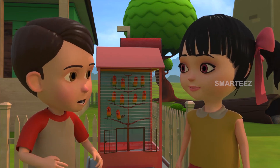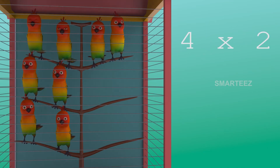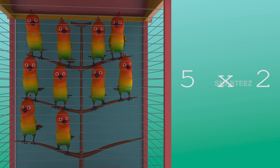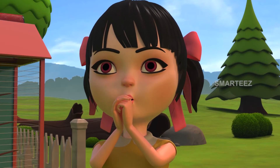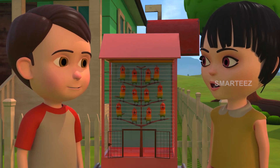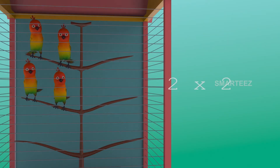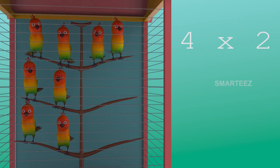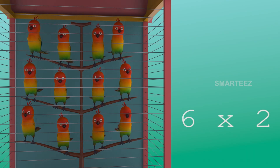There were eight; now two more make it ten. Yes, five twos make it ten! The fifth set of two parakeets made it ten. So five sets of two parakeets make ten parakeets. There were ten; now two more make it twelve. Yes, six twos make it twelve! The sixth set made it twelve. So six sets of two parakeets make twelve parakeets.